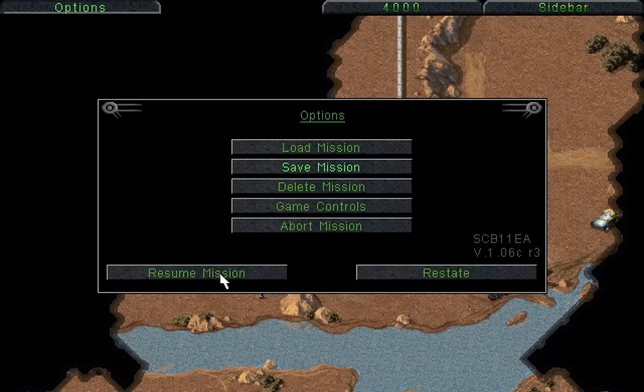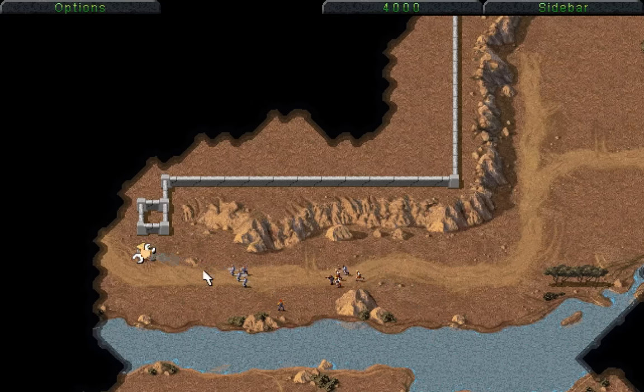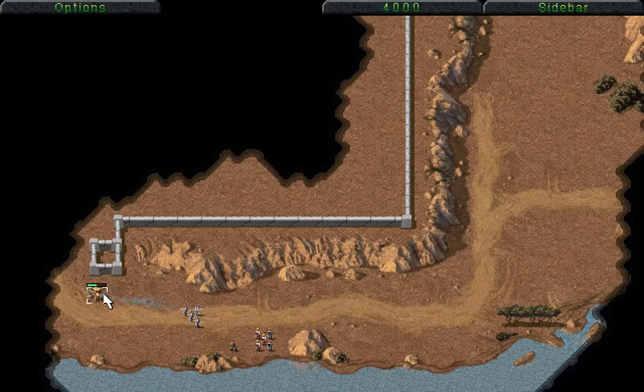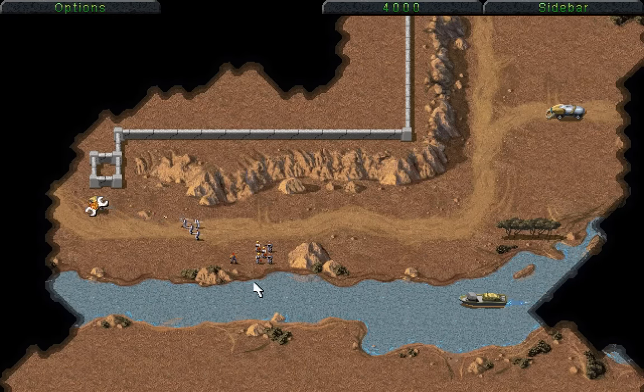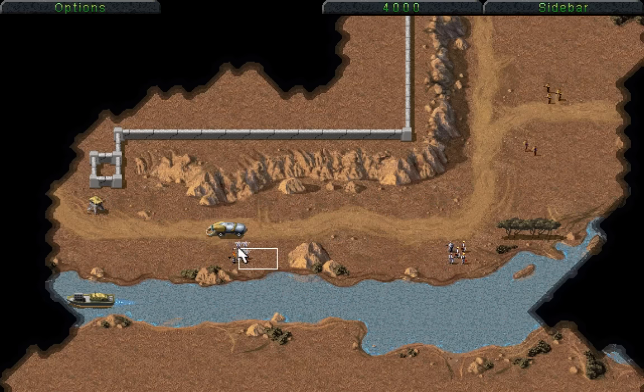The main thing we want to do right now is make sure that none of these rocket troopers attack that Harvester — that is a very important thing to manage to achieve. Now that we've done that, we're going to save, because we need this commando to draw attention to this large amount of defensive structures. Now we are on a time limit, because the GDI know that we're trying to go in here. And we need to be very careful — yep, we are too late already.